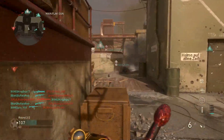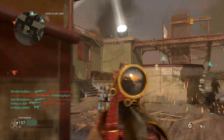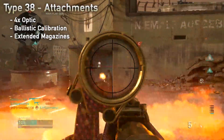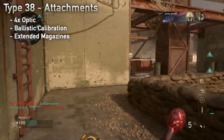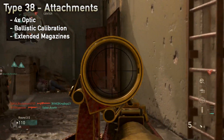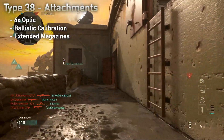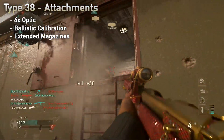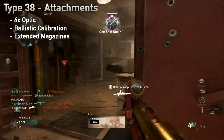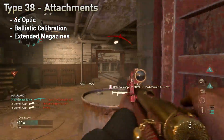Given that we will be getting closer to enemies, the 4x optic scope is a good choice, granting you lower magnification compared to the default scope with better peripheral vision. Unfortunately, you cannot hold your breath with it, so the next recommended attachment is the ballistic calibration. This attachment will reduce the sway, giving you peace of mind with a steadier sight.